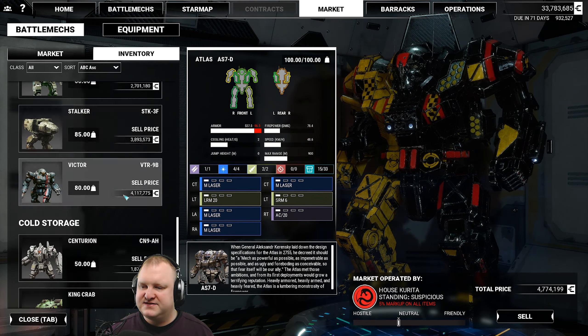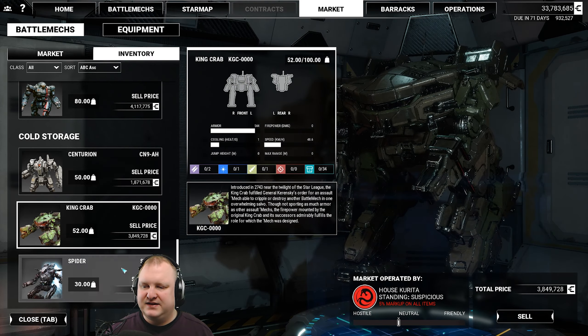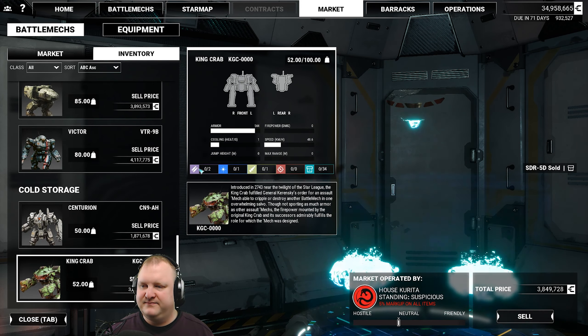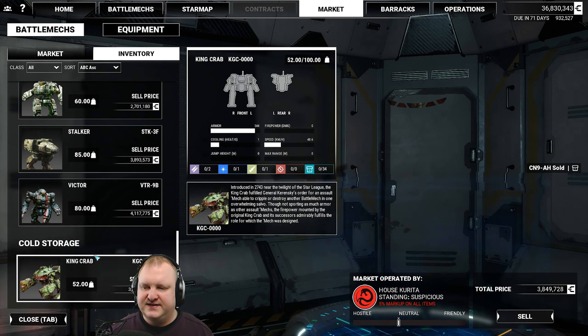Anything in my inventory that I need to sell? I think we got a King Crab — we got the King Crab from the gentleman that died last time. Mr. Cain! Yeah, we killed him. We killed the living hell out of him. Let's grab the Centurion and sell that.